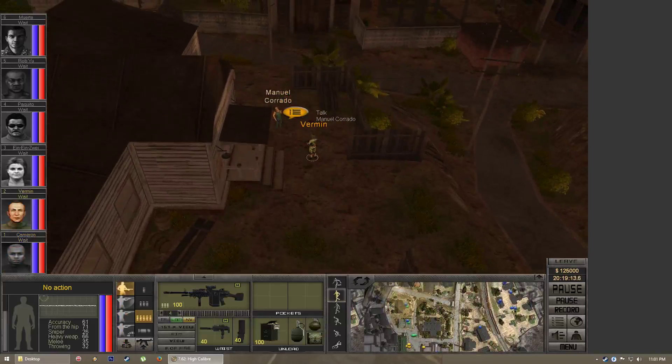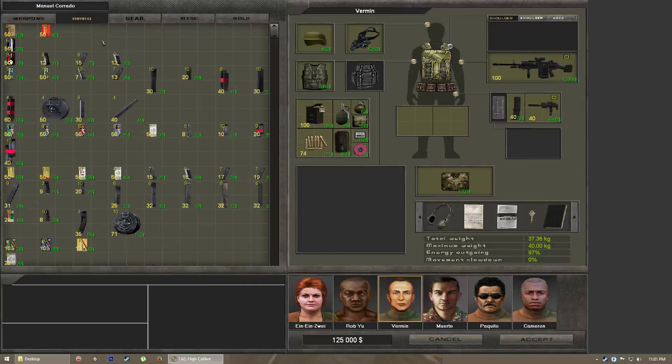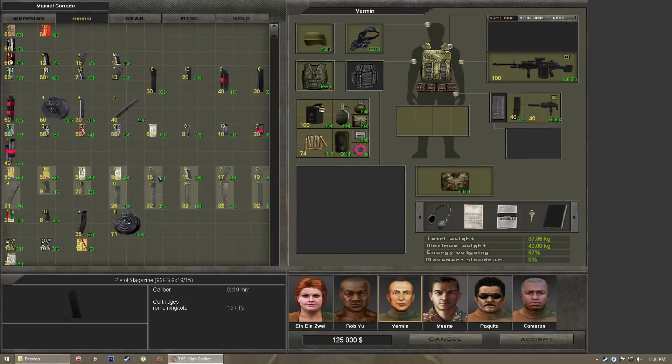Looking at the inventory for ammunition, you can get a good idea of how different ammo is sized. Smaller magazines are a single grid. The majority of small arms use stick mags, which are vertical doubles. Larger magazines such as boxes or drums are a four-grid. Some very long stick magazines are also a four-grid. There are also a couple of magazines that are horizontal — two horizontal grids side by side.